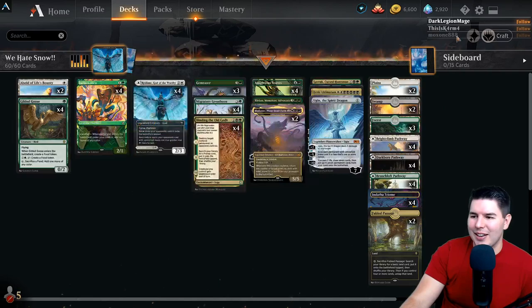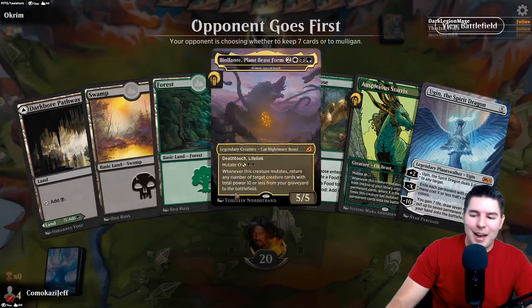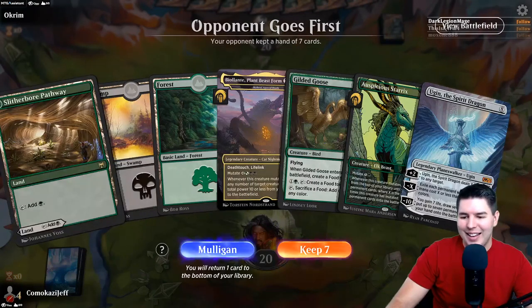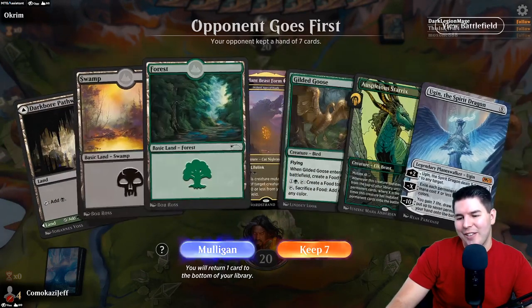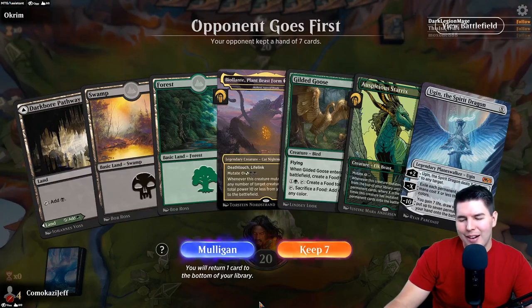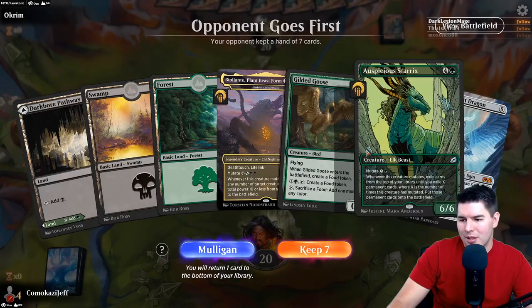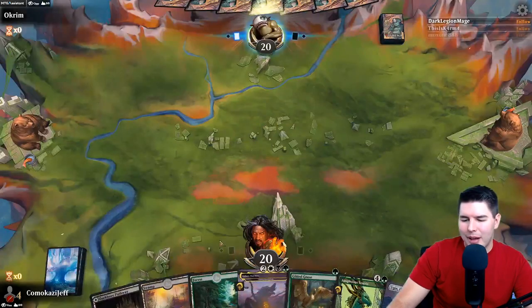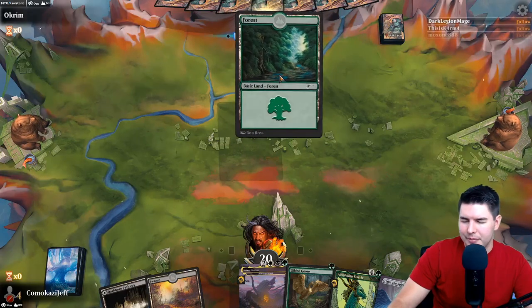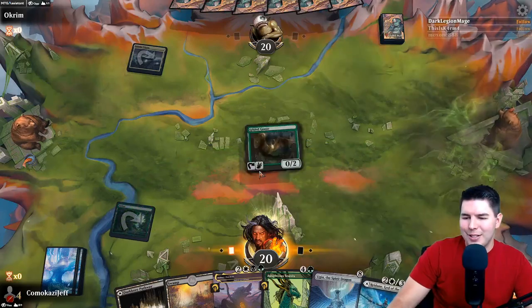Played Oketra and obviously did not put snow lands into this deck. Do we keep this hand? We just have Gilded Goose, that's not actually that amazing. We have all our expensive stuff, we're on the draw, but we can find a lot of other things to play. This is just a turn four or turn six play. We're going to keep it - we have our best early gameplay.